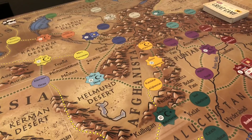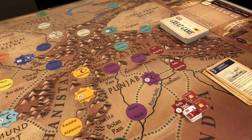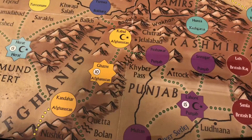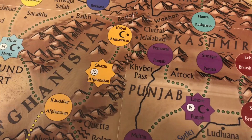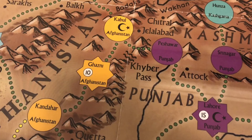In this game there are several home countries in addition to the Imperial powers, which are Great Britain and Russia. The rest of the countries are what is called in the game vassal states. Each vassal state like Afghanistan is color-coded, and there are two types of spaces: round or unfortified spaces, and fortresses which are star-shaped.